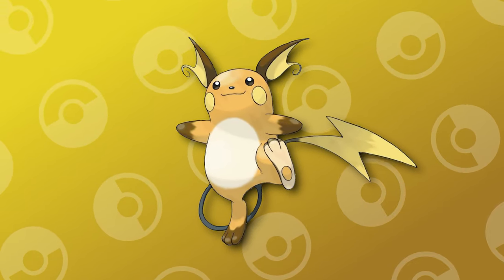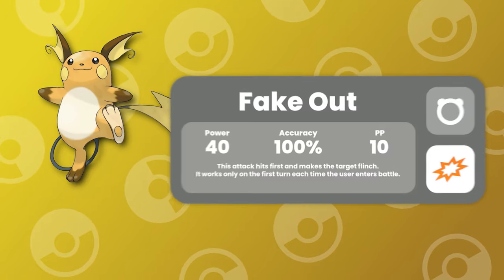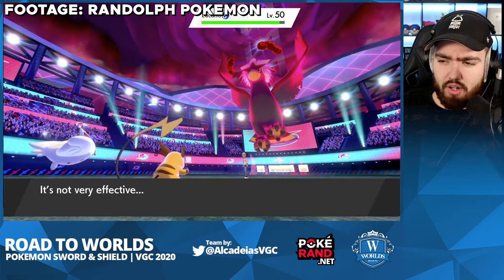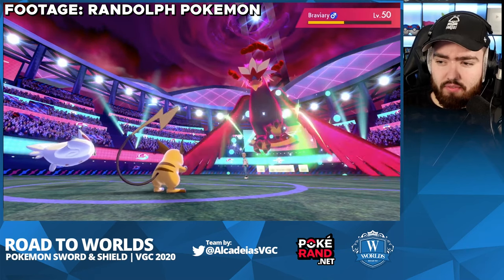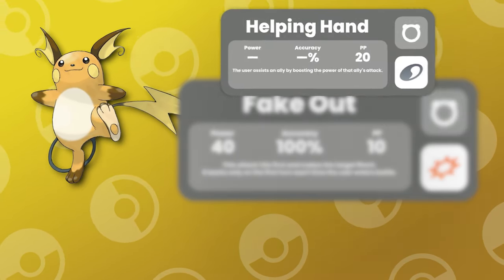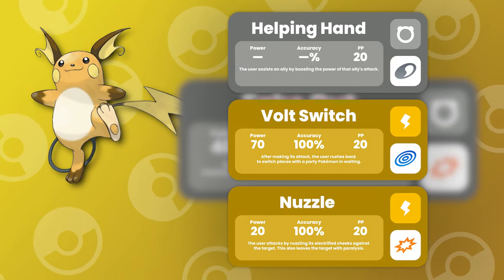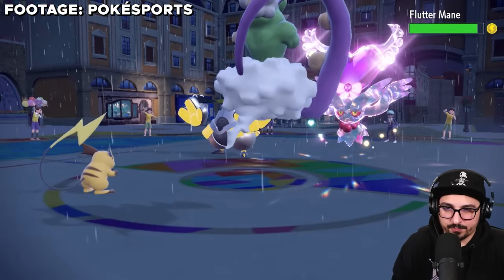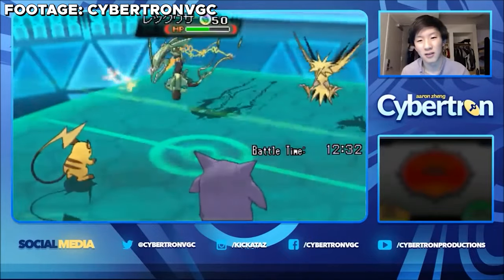Just like Raichu's ability being very helpful on rain teams, its movepool follows suit. In competitive, Raichu almost always runs Fake Out, which is one of the best priority moves in the whole game. This move not only goes first, but it makes whatever Pokemon is hit by it flinch for that turn. This is great because it allows your allied Pokemon to either set up or do some damage without worry. Fake Out isn't the only great supporting move Raichu learns — it has Helping Hand to boost ally Pokemon damage, Bolt Switch for some damage and repositioning, and Nuzzle, a move that hits like a paper towel but has a 100% paralyze rate, allowing Raichu to easily paralyze everything in sight and grant your team speed control.